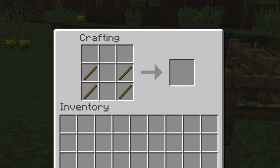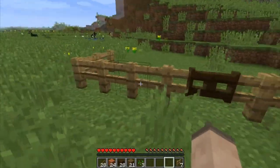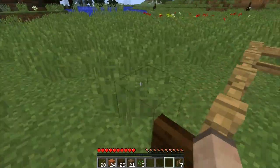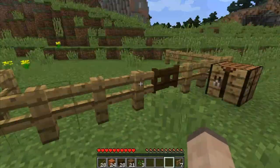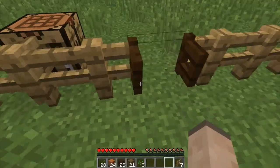You can use any wood planks and put them in the middle, and this will make a fence gate. A fence gate is really cool because you can put it in between fences, and you can then open it by right clicking on it. It will keep your animals or your crops safe and you can enter the fenced off area.